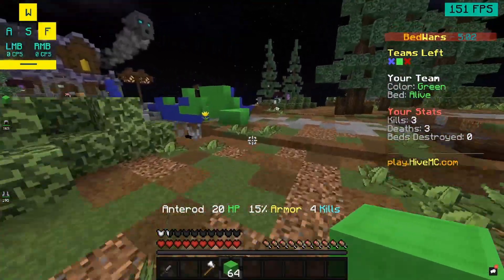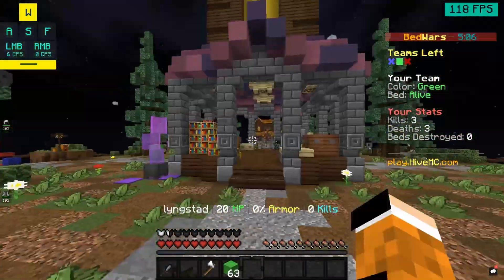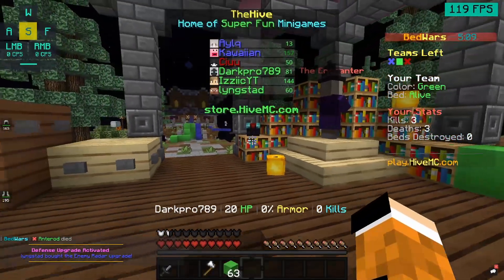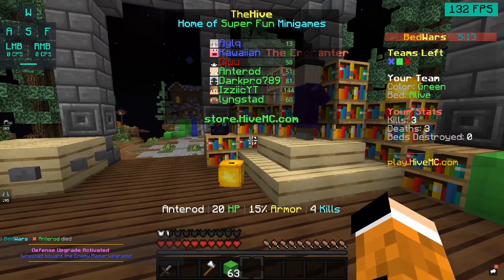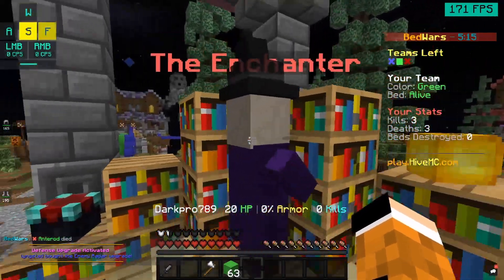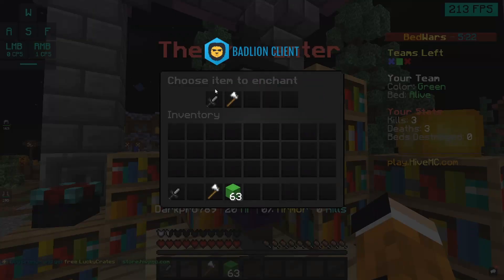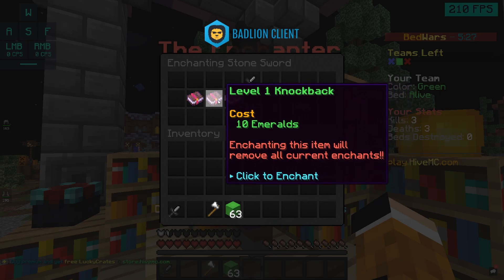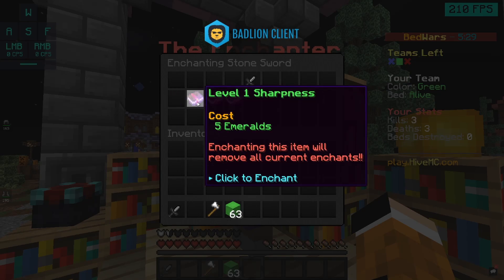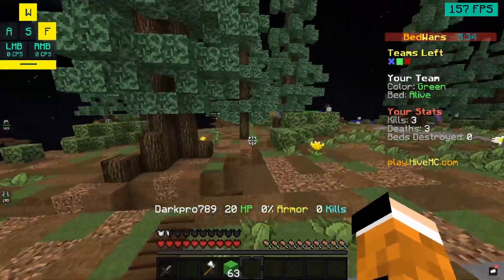I'm gonna show you the cool stuff at mid. The enchanter — oh what was that? Okay, the defense got activated, we're good. So once you go to the enchanter you can enchant things like efficiency for one emerald, which makes it a bit faster. For your sword you can get Fire Aspect for 15 emeralds, which is insane, Knockback 1 for 10 emeralds, and Sharpness for 5 emeralds. But once you die with your sword you have to buy the enchantment again.